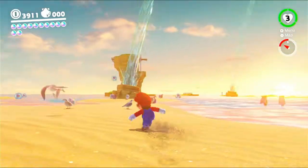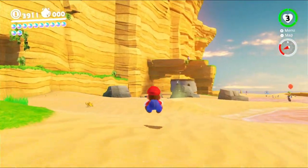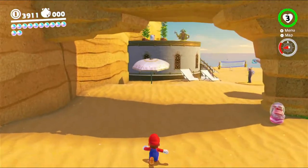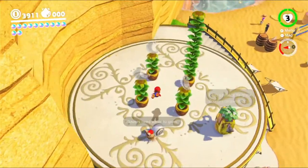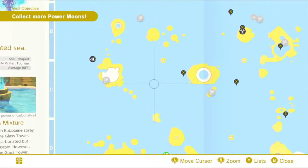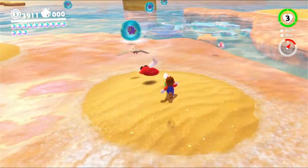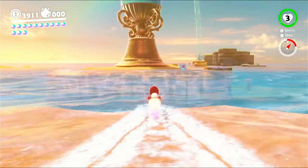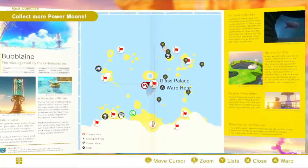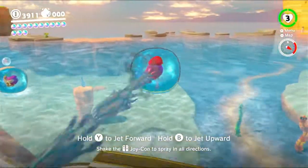Hey everybody, it's Bluetoad and welcome back to Super Mario Odyssey. Now it's time to see if I can get the rest of the power moons in this level. There's one over here — oh, there it is right there. That one's easy enough, above the parasol catch. The rest are all over on that side of the map, so I might head over that way.